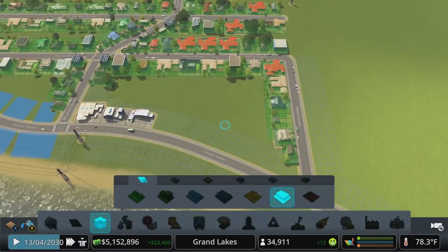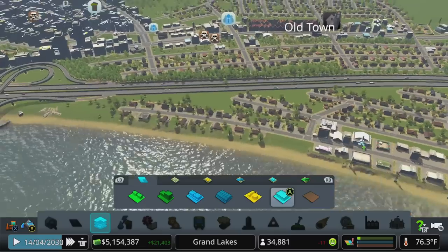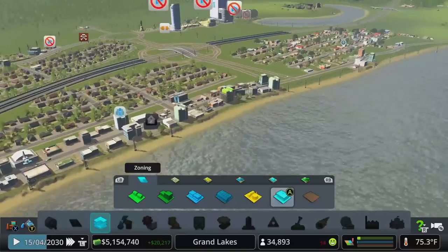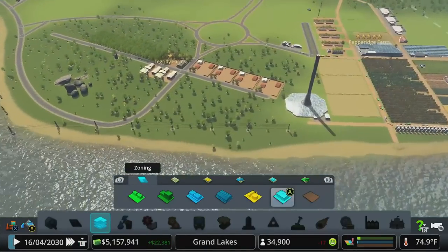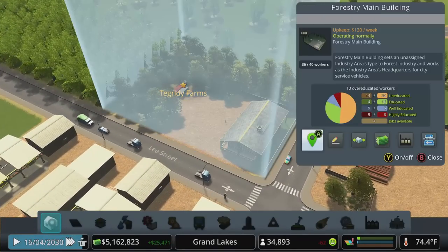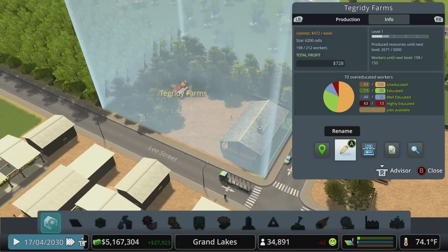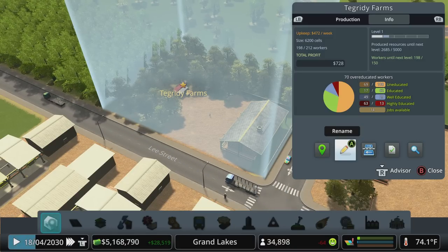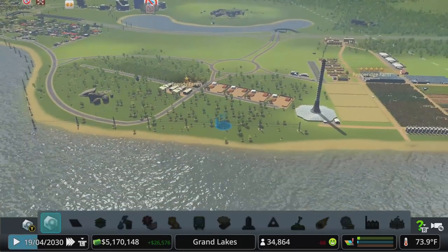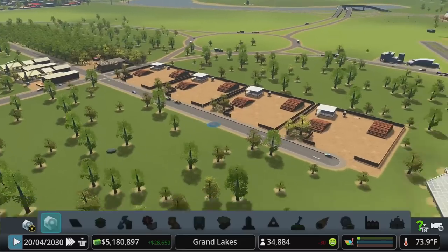How are we doing? We're really low on residential space - we're pretty much filled out over here. A couple little plots here and there, not too much. Let's see how Tegrity Farms is doing. We got the workers, we just need to produce goods, which is cranking right along - so that's great. Then we'll be able to drop in some barracks and increase the efficiency and increase the worker count.